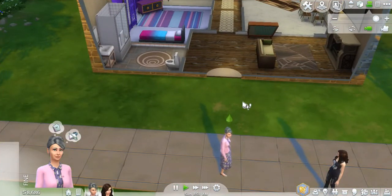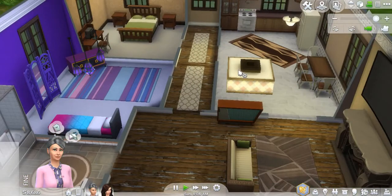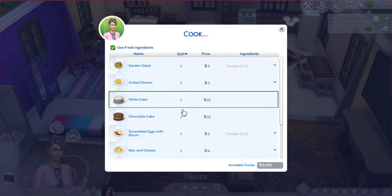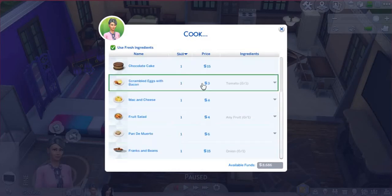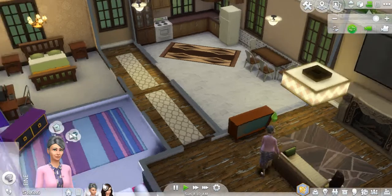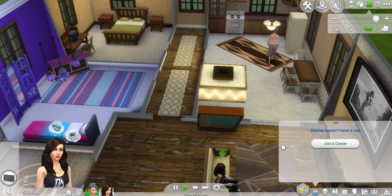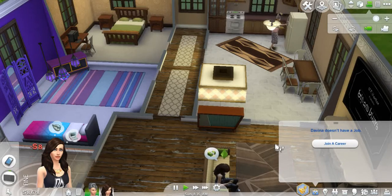First we're just gonna start with her... chillin'. Maybe I'll make her cook. Oh god dang it, I forgot to put a sink in, didn't I? Or did I? I think I did. I don't remember. Yesterday was a long time ago. Let's make scrambled eggs and bacon. I did put a sink in, okay good. Now, you need to get a job. She went to medical school, so she's gonna hopefully be a doctor.